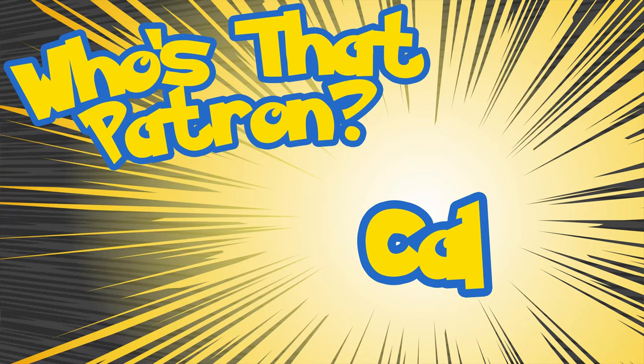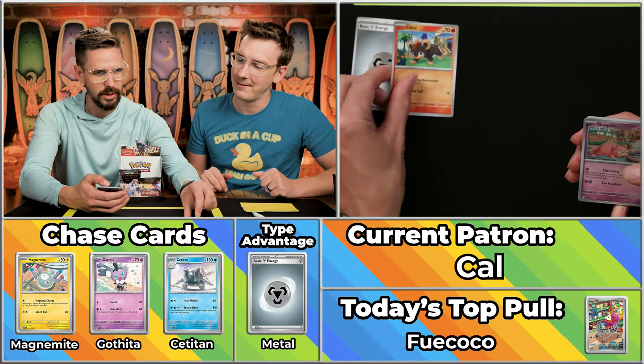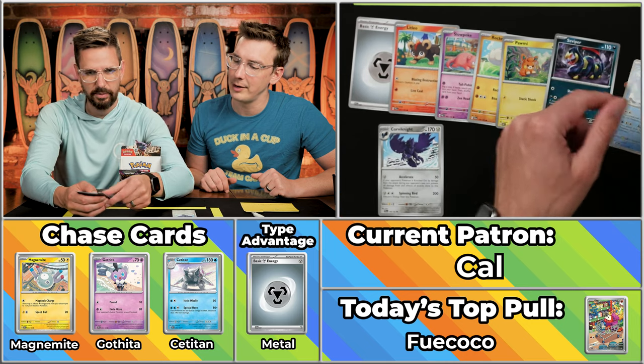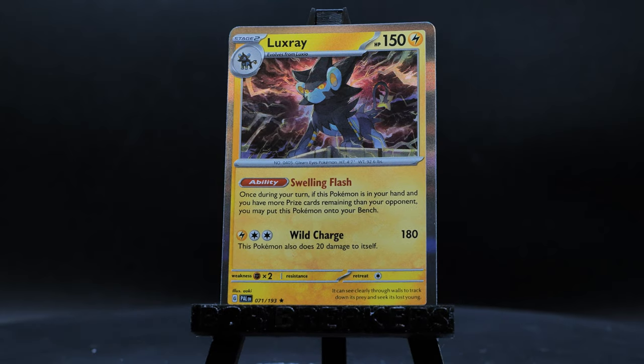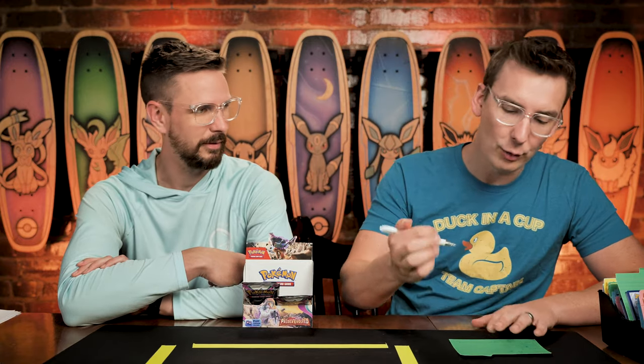Next up is Cal, coming in with a single point. What is with this day? Oh, there's the metal energy. The Litlio, Slowpoke, Rockruff, Palmy, the Corviknight will actually score — it's the rare metal Pokémon. The Tauros, Vespiquen won't score, Nimble won't score, and the Luxray. Two times two is four points. Five on the season for Cal. The good news is Cal's been collecting since they were a child and they were excited to get back into it.